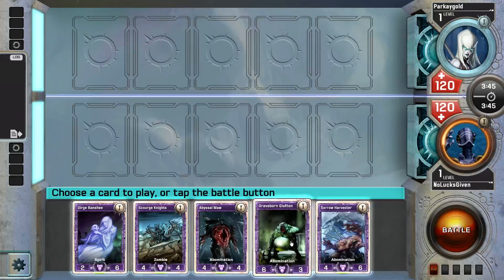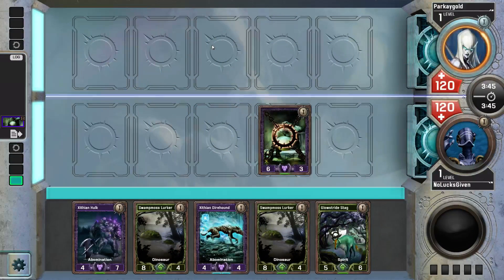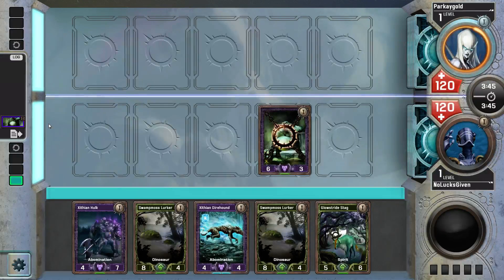We're almost playing a constructed deck with just how many abominations we're actually playing. We're just gonna play every Graveborn Glutton we see, every Zithian Hulk we see, because we want to get the Abyssal triggers. I'm probably just gonna play the best play for the board — maybe that's just Zithian Dire Hound especially if they block with a creature with four toughness and then I just get in six damage. There's a chance Zithian Dire Hound provides more utility later, but that's good enough.